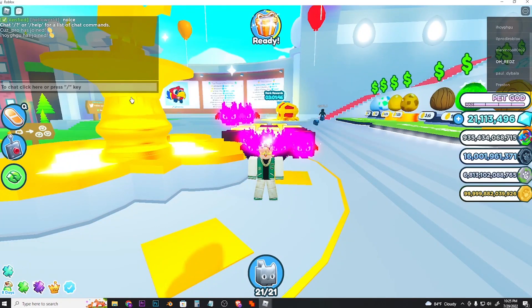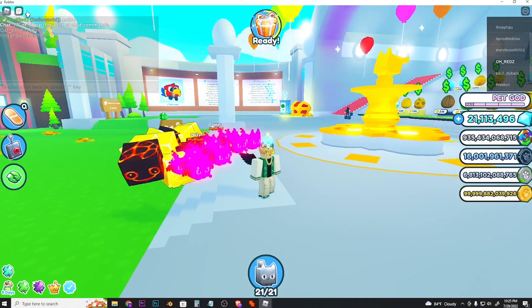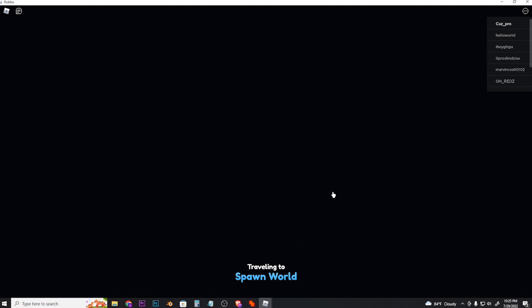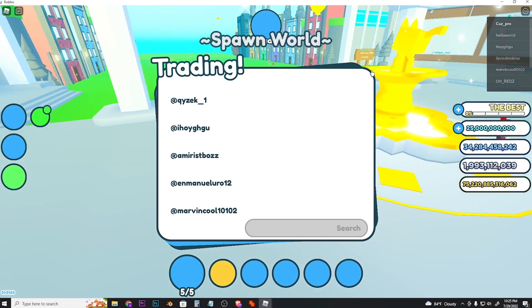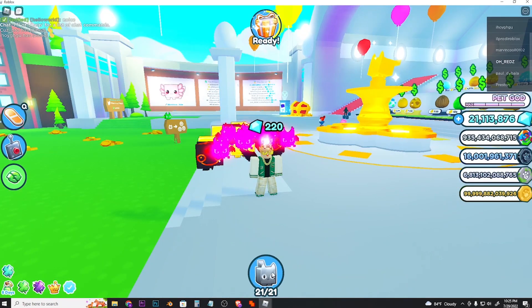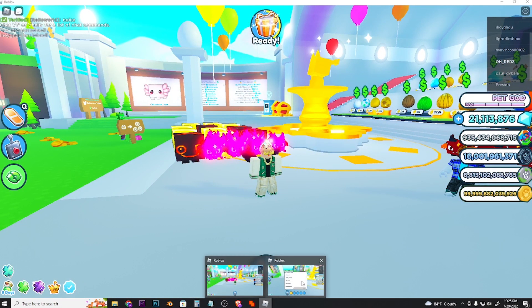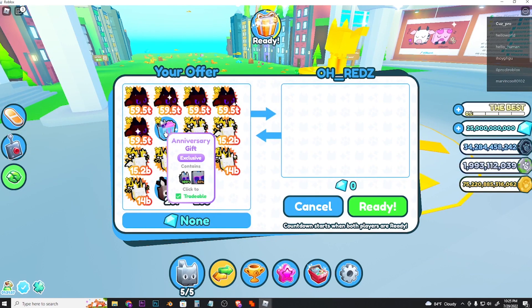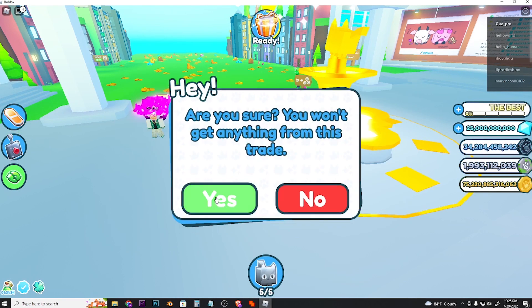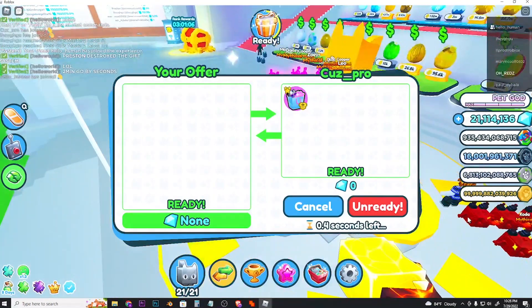I've finally joined a server that's not full from both my main and alt account. My alt account is loading now. Enable trade on your main account, then go to trade and trade the anniversary gift. After that, accept the trade from your main account and transfer the anniversary gift from your alt account to your main account — that's basically the process.